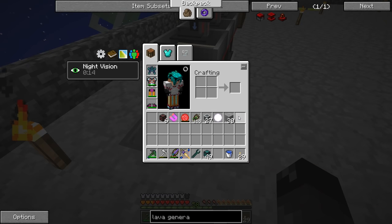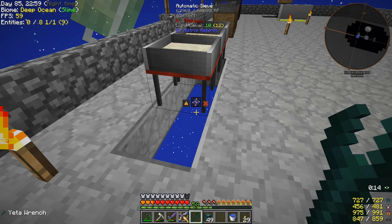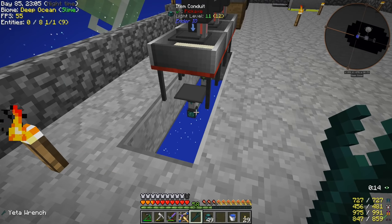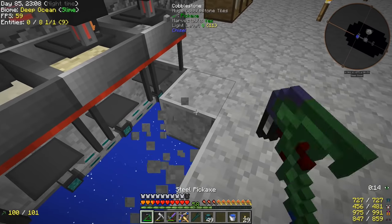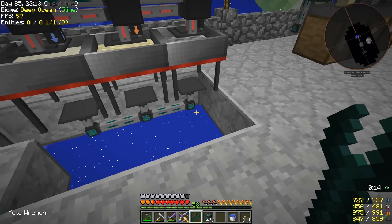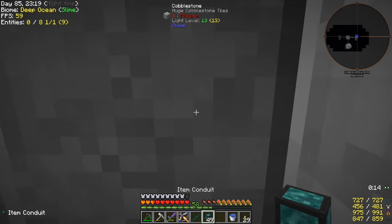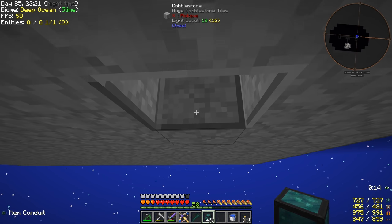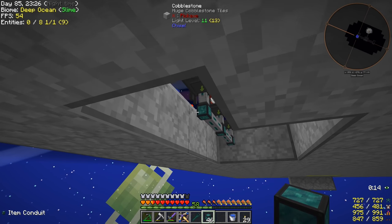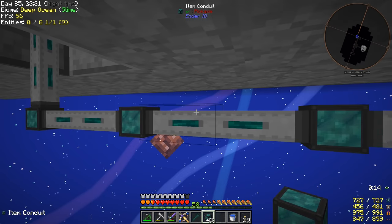One thing you can do with the yellow wrench — if you hold shift and you left-click on a conduit, you should be able to get to its interface like so. We'll do always active extract, and we'll do that for the others as well. So those are all done. Now we just need to send that stuff over to this chest right here. We'll just run the conduit along like so.